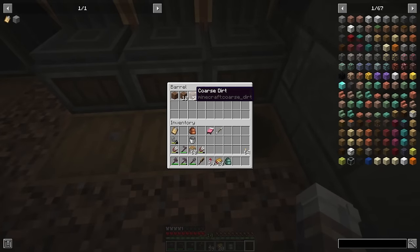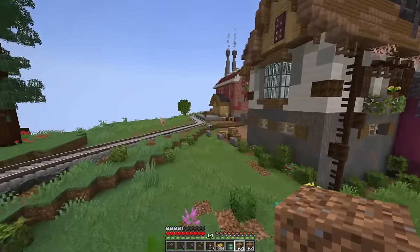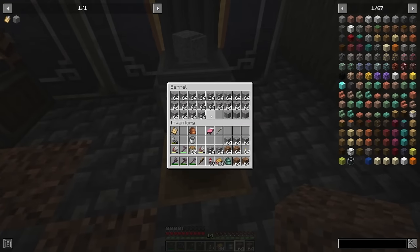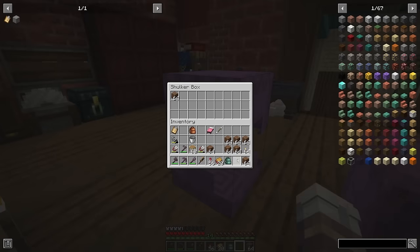We're gonna need a few blocks for that and I'm out of coarse dirt, so let's grab some. I'm almost out of dirt as well. Let's grab four stacks of dirt, fly up and around to the building factory. It's gonna be so nice having access to gravel this easily as we can turn all of this into coarse dirt, and that is more than enough as we only need about a stack.